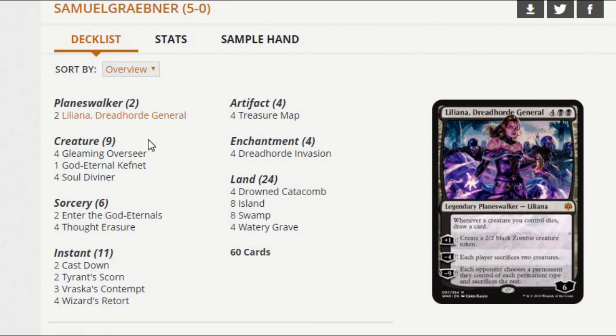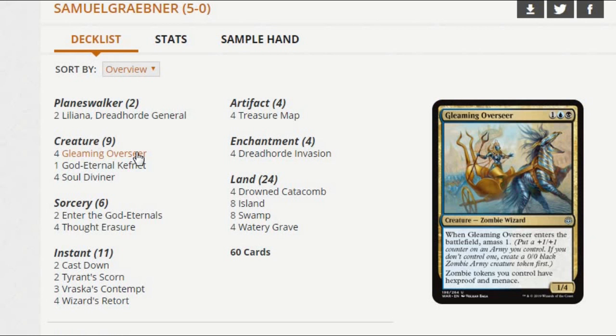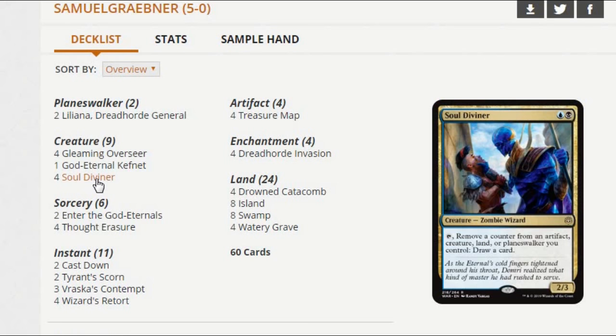Aside from that, there's some weird stuff in here — Gleaming Overseer. This is mostly to give your Dreadhorde Invasion token hexproof and menace. Very often, especially after an Enter the God-Eternals, you'll just have like a seven-seven army token, and making it hexproof is just this huge headache. Plus Gleaming Overseer gives you another body against control. The best play this has in a lot of cases is against aggro — I played this in the Grixis Zombies deck at the beginning of the season, and it's a great card to block on the ground. It blocks Goblin Chainwhirler and Gruul Spellbreakers they didn't put a counter on. There's a lot of stuff all the way up the curve this can block for you, and it's a really good toughness rate for only three mana.